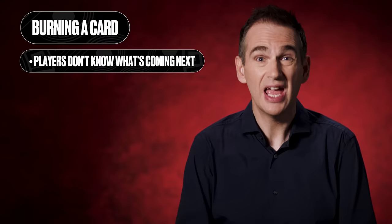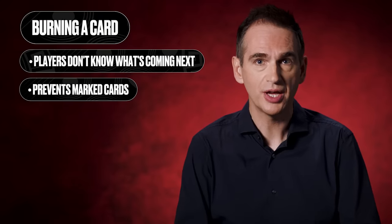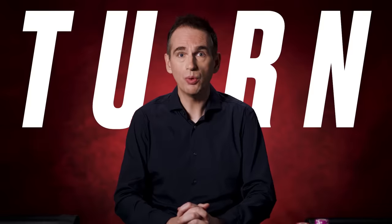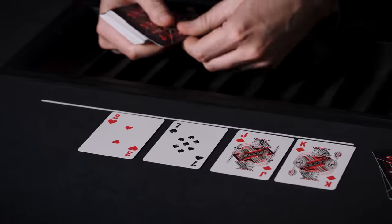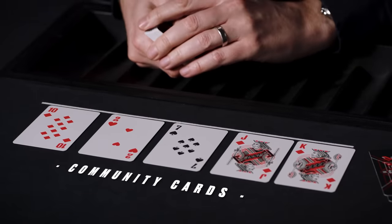Why discard that top card? Well, burning a card prevents any players knowing what's coming next, in the unlikely event that the card on the top of the deck has become marked. It helps protect the integrity of the game. When dealing the turn, you also burn a card before dealing one card face up to the right of the flop. And same again with the river — burn a card and deal the final community card face up to the right of the turn card.